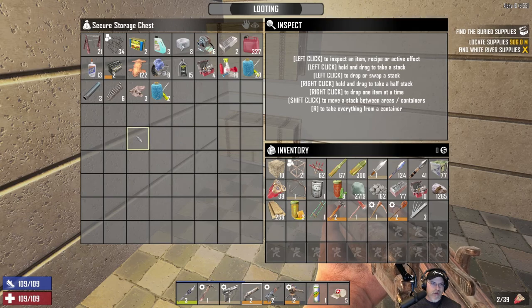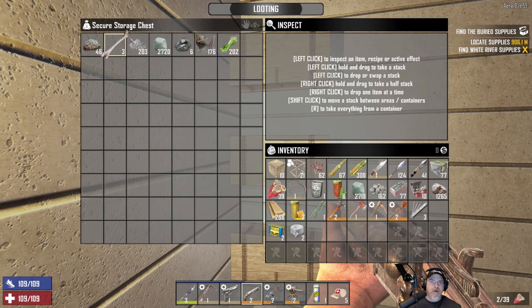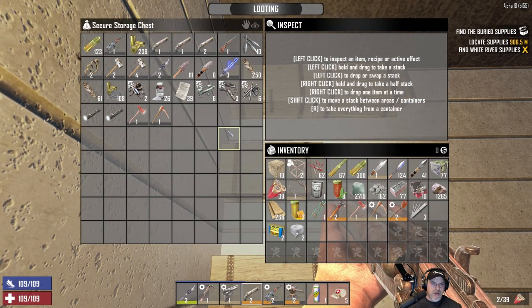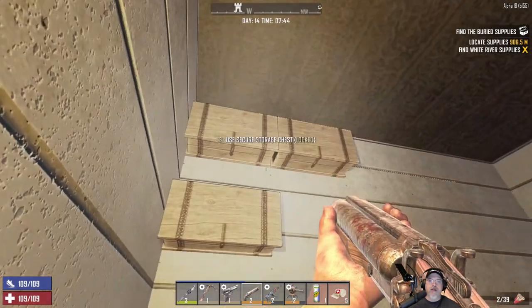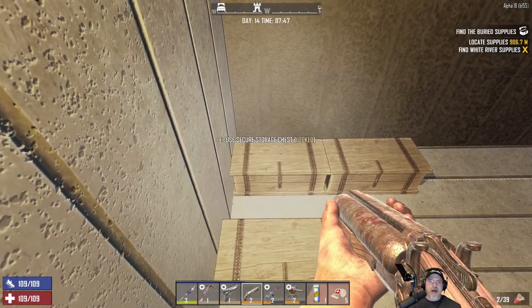Depending on where we go and what we need to do to get it ready, we might not have time to come back here. I'm going to grab a few supplies and take them with us. We've got some clay — I think we're okay on that stuff. I want to make a bunch of bullets. All of this stuff lost its durability too. I'm not going to worry about that now. If I decide to sell or use any of this stuff, I'll spawn in a repair kit to fix it. If not, I'm just going to scrap it. We don't have time to mess with that right now.